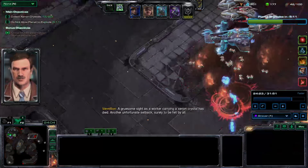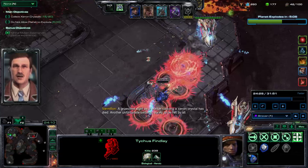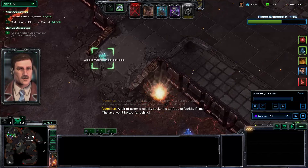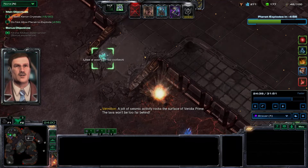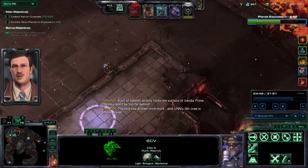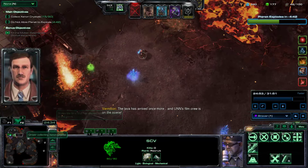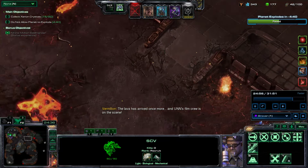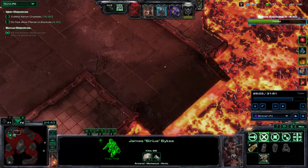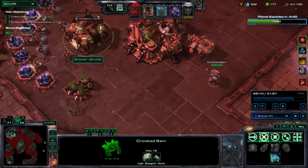A tornado just spawn camped my worker. I think here I just got really mad. Did I drop an Odin on like three carriers? I might have. I actually don't know what I was thinking here. I think I got pissed because the tornado spawn camped the ramp and killed my worker.